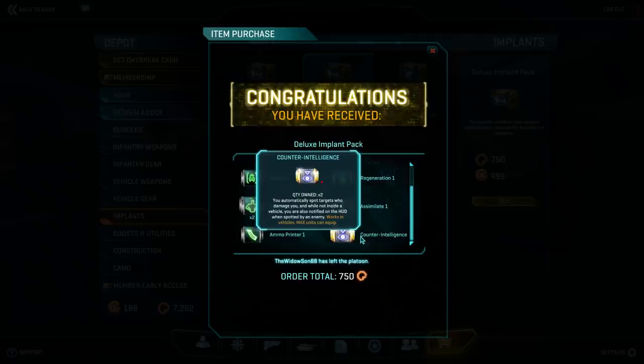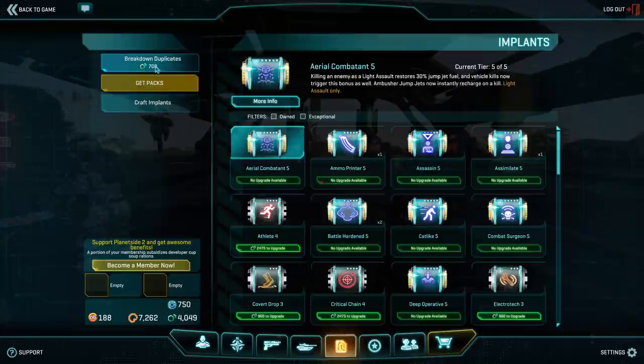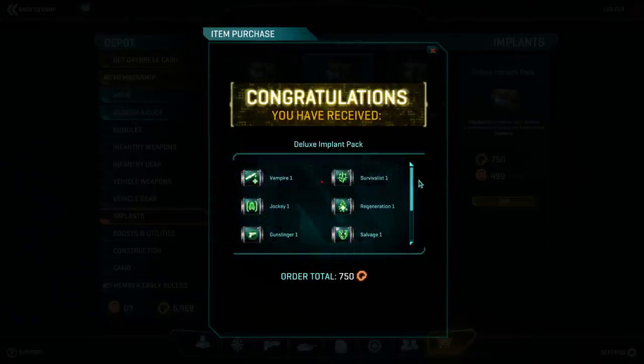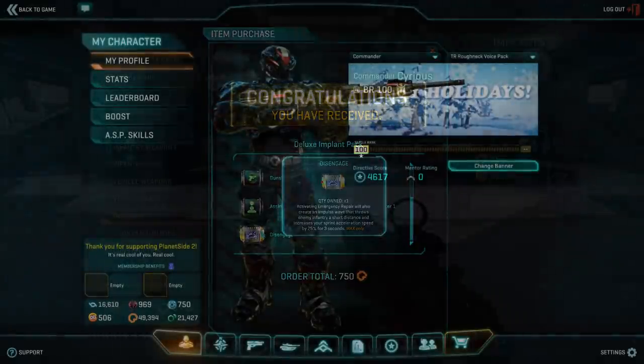In the implant tab there is an option to craft implants. If you just can't get a specific one you want, and it's not exceptional, you can spend to craft it directly rather than continually unlocking crates. It's great for getting what you want, but much less efficient than being patient and unlocking a bunch of deluxe packs.